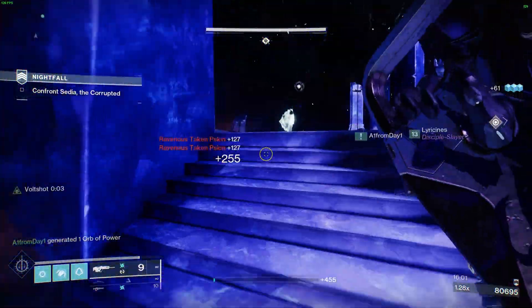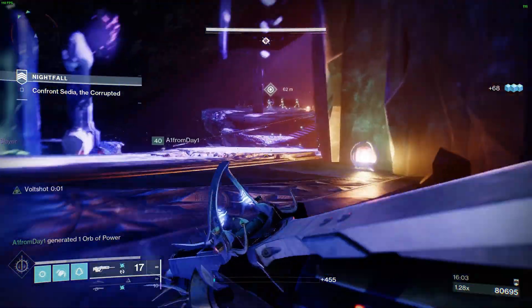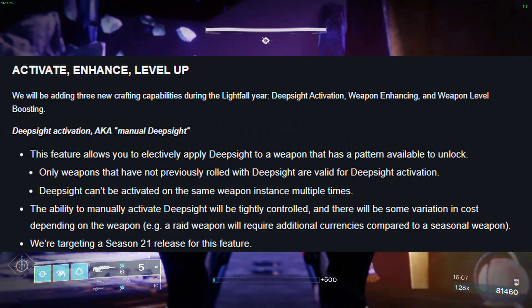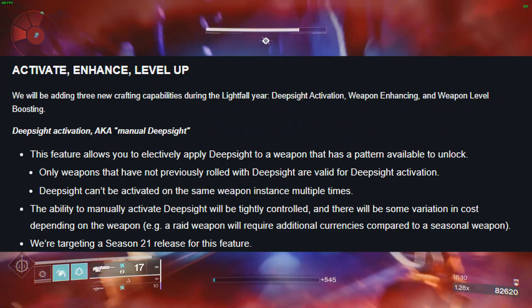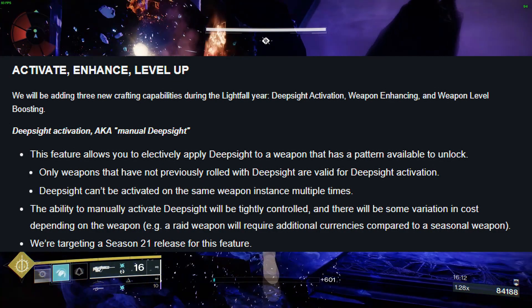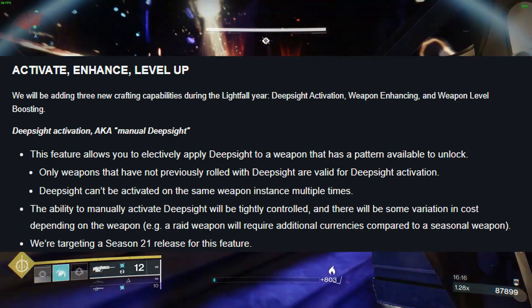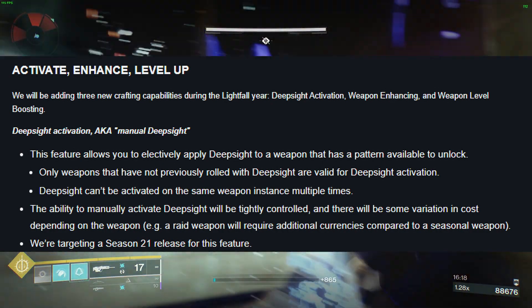The number one change to Destiny 2's weapon crafting system is the addition of three new crafting capabilities: Deep Sight Activation, Weapon Enhancing, and Weapon Level Boosting. These new features will be added over the course of the Lightfall year, with some coming a few weeks after the Lightfall Master Raid release and others being added after Season 21.